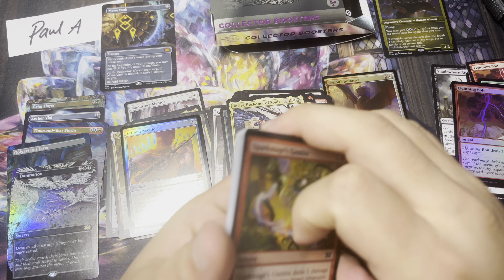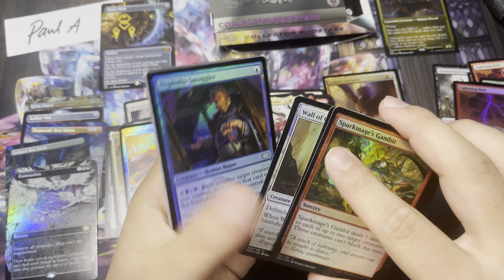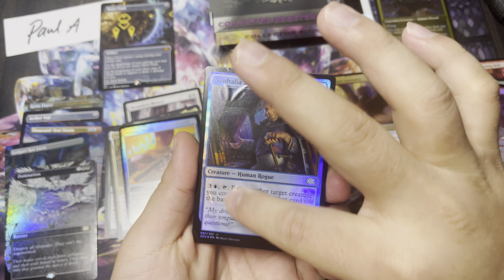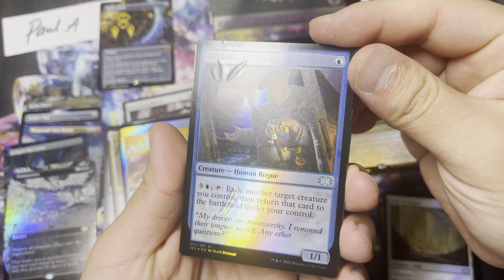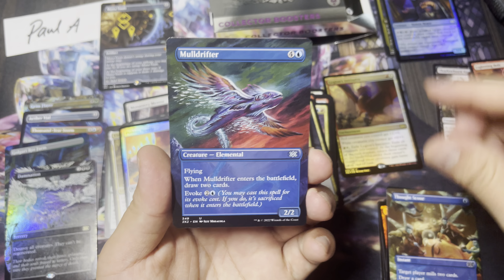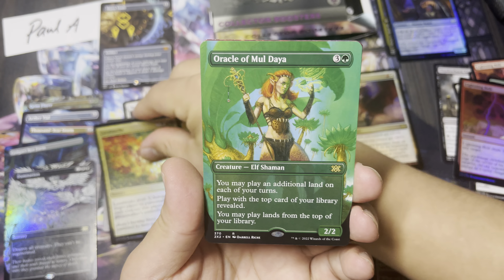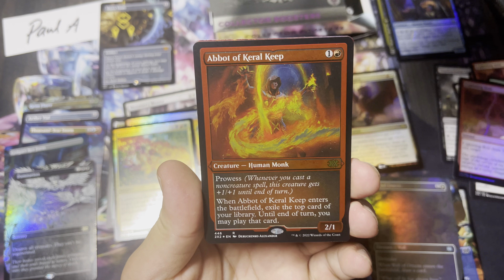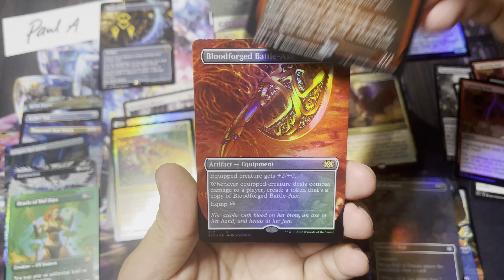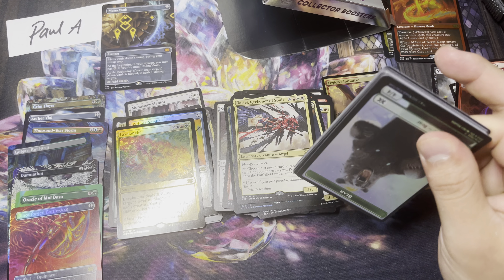We get that Imperial Seal foil as well. Got a fun one — we don't really see too many of these. You can feel the bumps on this Nephalia Smuggler — that's a fun one. We got our Thought Scour and Mulldrifter, a Wall of Omens foil borderless. And our first rare is a Lavalanche. Second one is an Oracle of Mul Daya. Abbot of Keral Keep and a Bloodforge Battle Axe — womp womp. They seem to throw that in like every other box.